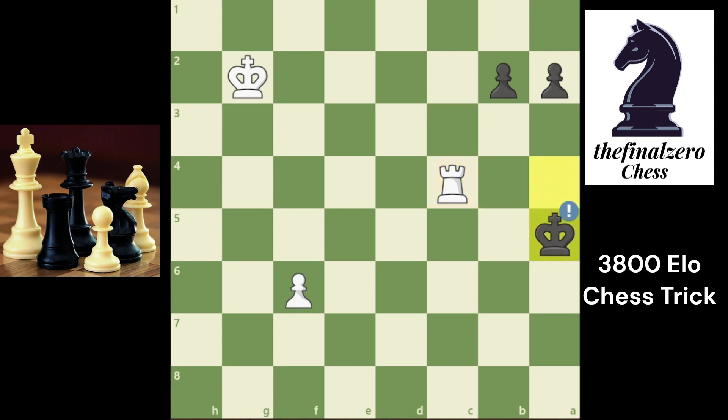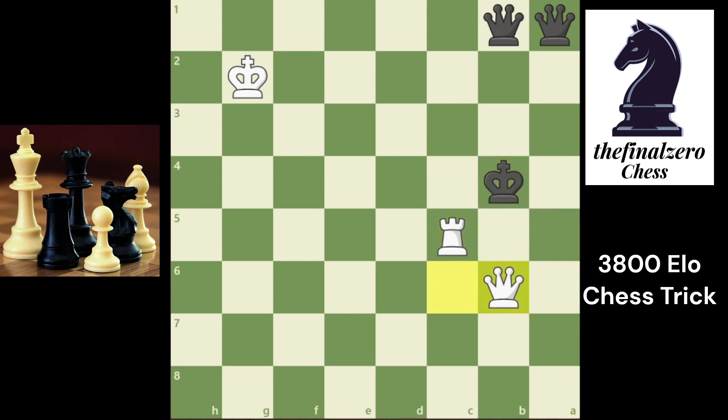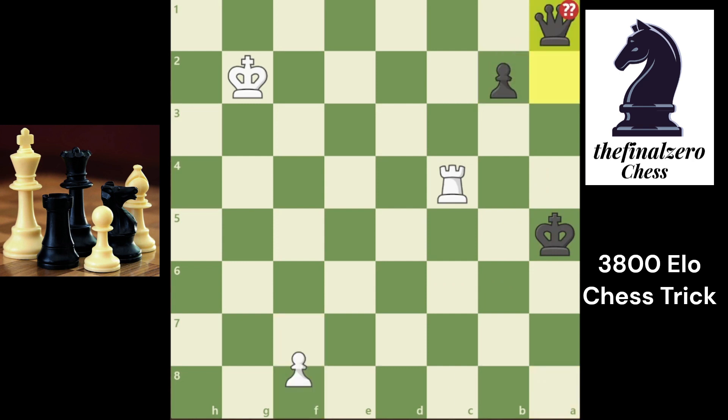So again the best move is king a5. Now he tries to promote for a queen. Promoting this pawn is a blunder because he will promote for a queen and you don't have a queen check. There is another blunder too: if you promote the other pawn it will be checkmate in 5 — he plays queen a8 check, queen c6 check, rook c5 check, queen b6 check, and rook a5 checkmate. So the best move is to promote to b1 queen.